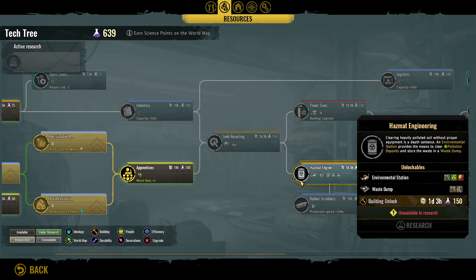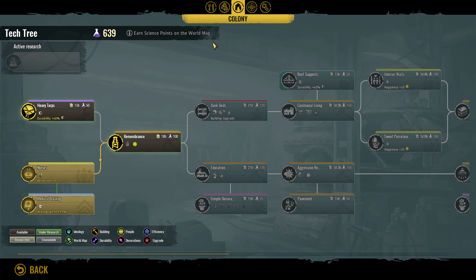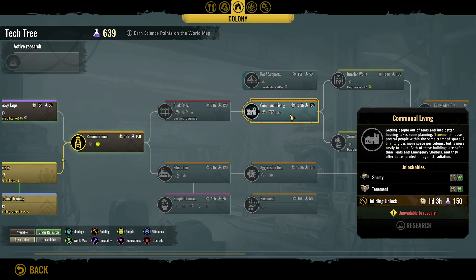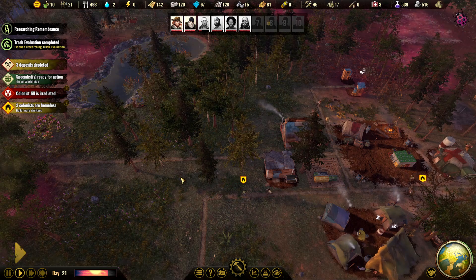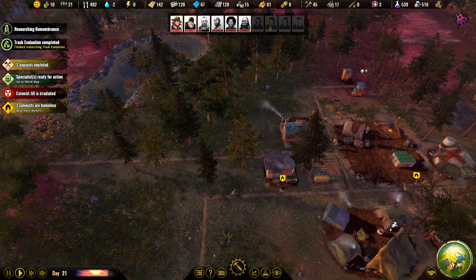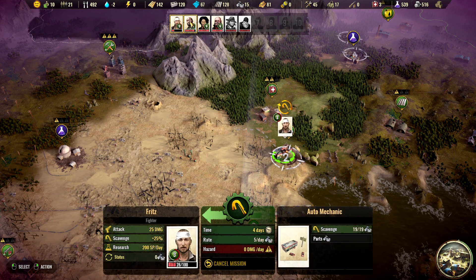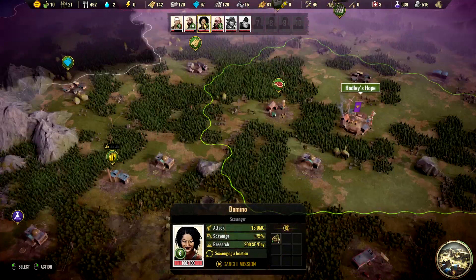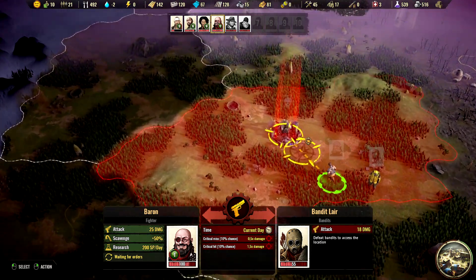Let's wait a little bit with trash and go for remembrance. We need more happiness in the colony. You're heading down there, you are collecting that, and you are fighting this guy.